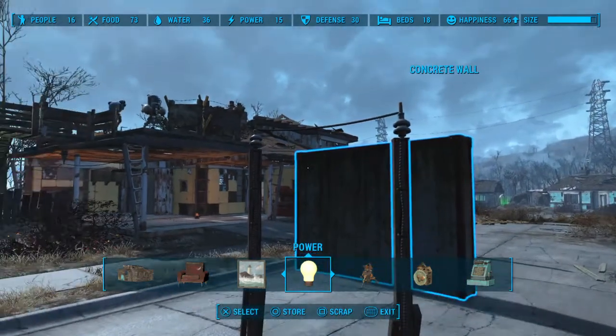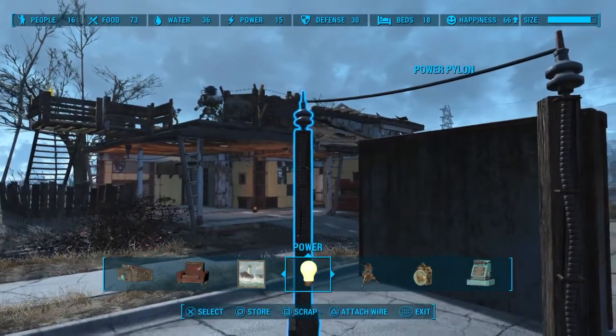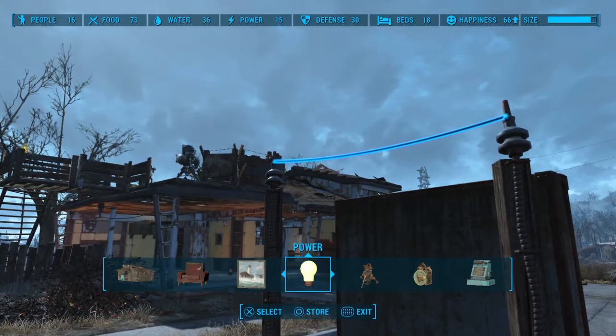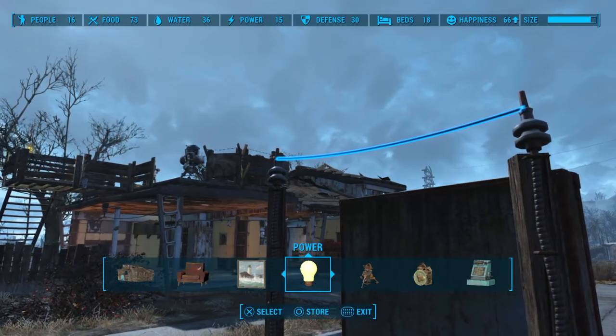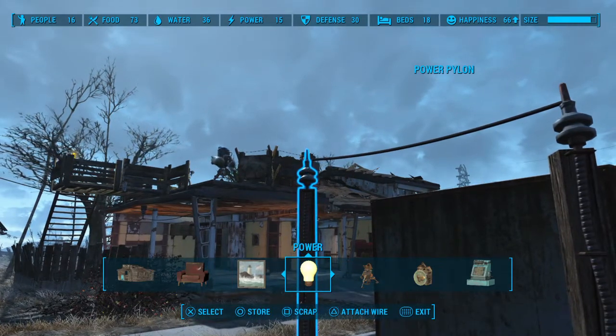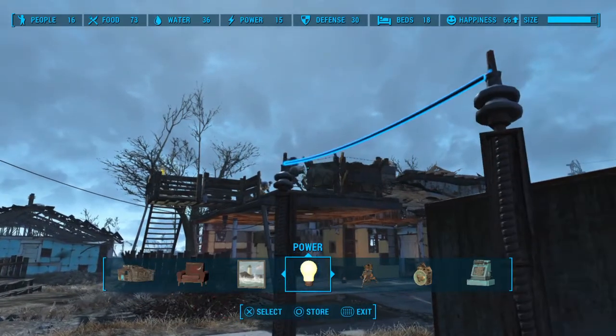Here's how it's done very simply. We want to focus on the pylon we want to move the wire from. See how that wire is selected right there? Now what we want to do is get it so that wire is selected, but yet my cursor is on this conduit. You'll see why in a second.